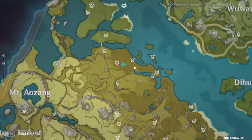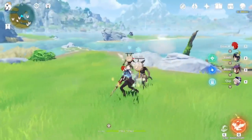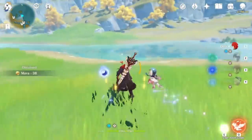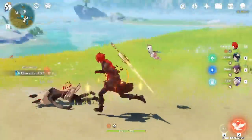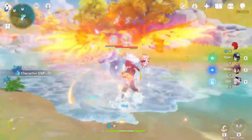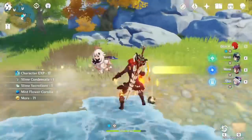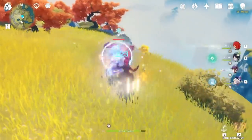Now go down and you will see another fake plant — kill the plant and kill those Hillichurls as well since you're here. Now go on that island and you will find one Schemisher. Kill those Hillichurls as well. On that position there is another fake plant, so interact and kill the plant. At the beginning there is only one small slime, but when you go near those plants the other two big slimes will spawn. That's all for that position.